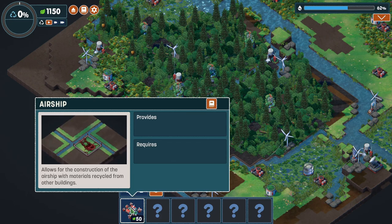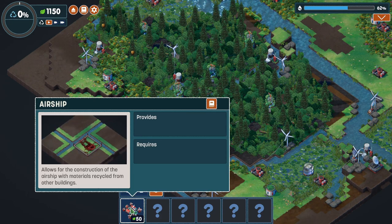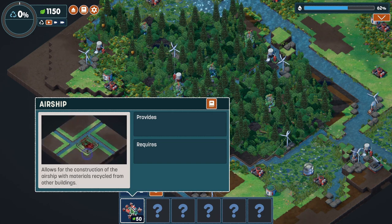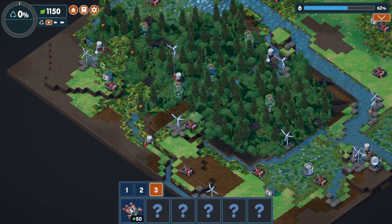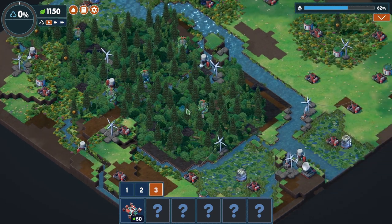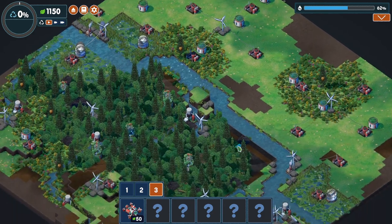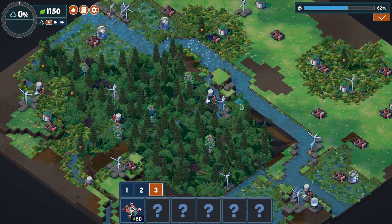An airship allows for construction with materials recycled from other buildings. We build an airship, deconstruct all our buildings, pop them into the airship, and the airship flies away. If anyone were to come by - if aliens were to land here - they'd look around and find no evidence that we were ever here.